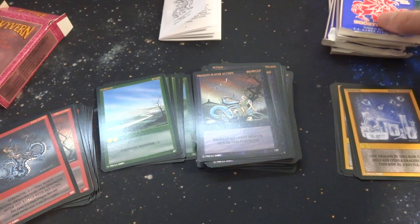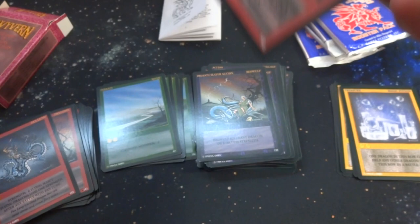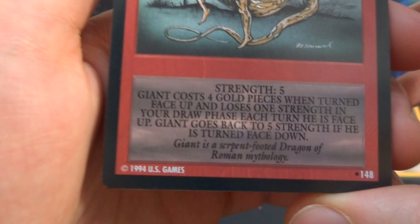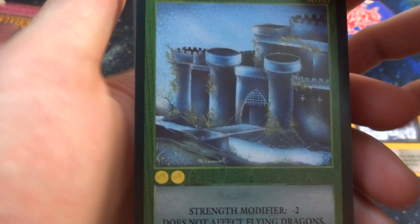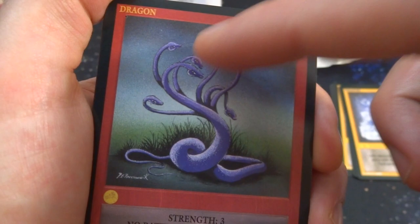Got a couple more packs left. Opening up — looks like I got some sort of Giant; it's just called Giant, with 'SPQR' on it, hanging outside what looks like Stonehenge. It looks like this dragon has human legs — very weird. Strength five, costs four gold pieces when turned face up, and loses one strength each draw phase when face up; Giant goes back to five strength if turned face down. Got the Moat — strength modifier negative two, two gold; does not affect flying dragons because they can fly over it.